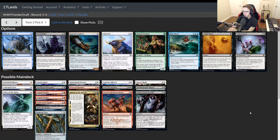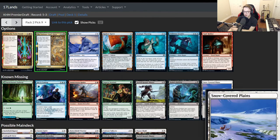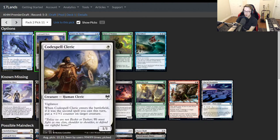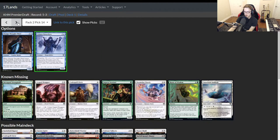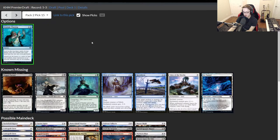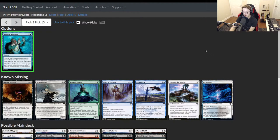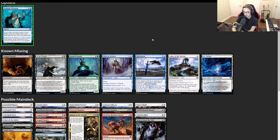Red and white are drying up in this pack, but the pack is very weak so there wasn't much good happening here. We snap up an Immersturm Raider to fill out our curve and protect against flood. Pick eight, not much — we take Way Down as a black option, but we're so deep into red it's very unlikely we end up black. We round up the pack and stay strong in red-white going into pack three. Our deck is not great at the moment, but we'll see what happens.